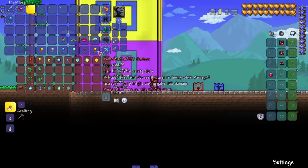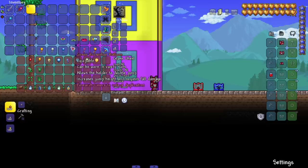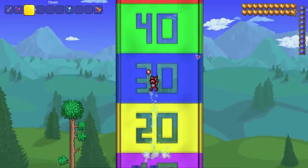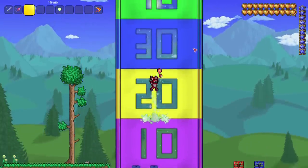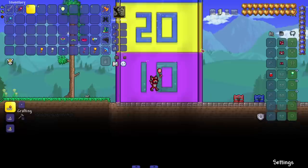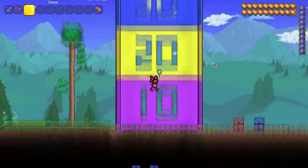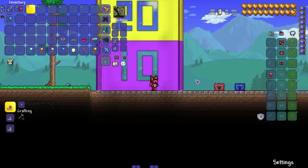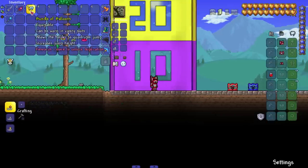Let's see if the horseshoe balloons are any better. Testing the fart balloon to get a reference — it brings us into the 40s — then putting on the horseshoe variant. No improvement; they're just there to negate fall damage. I tried combining them but you can't, so the horseshoe balloons are out the window.